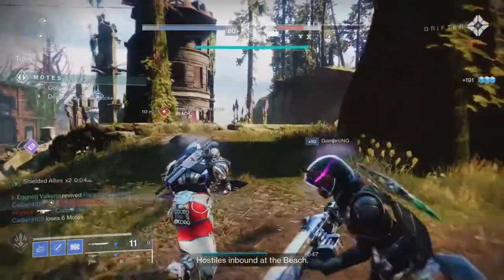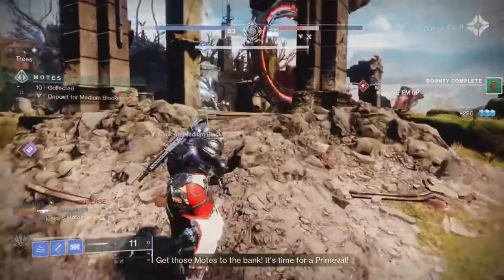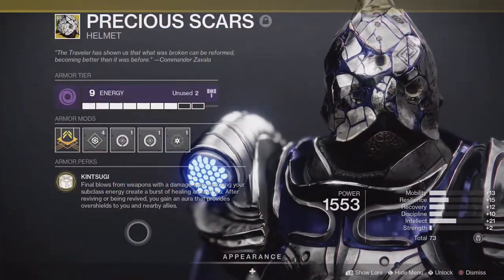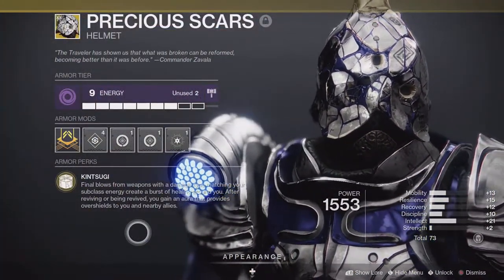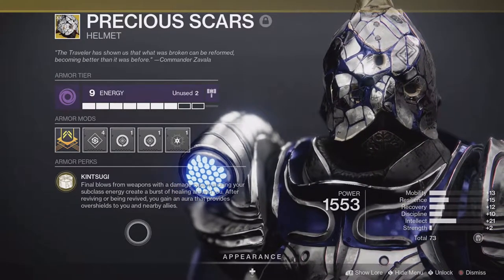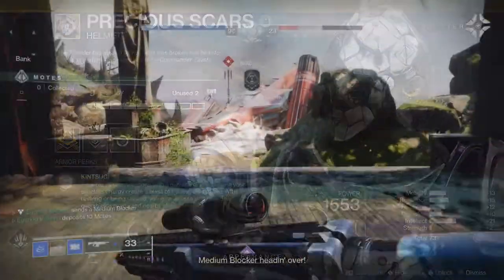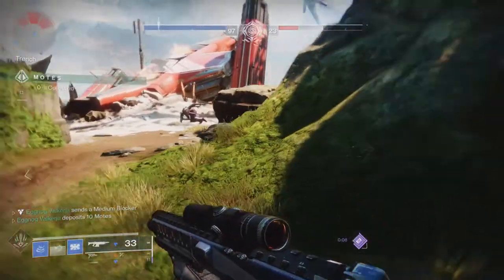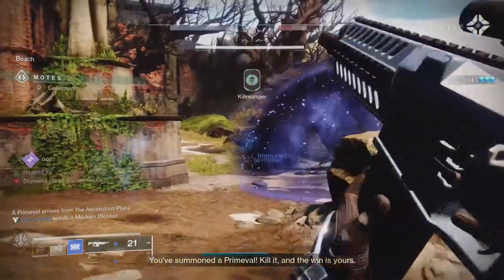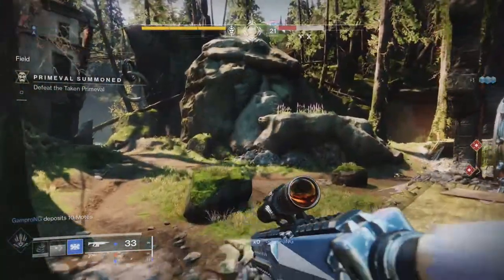To keep things concise, I'll go over the exotic armor first, then the combat style mods, then any other relevant armor mods. The exotic armor I'm using is the Precious Scars Helmet with its perk Kintsugi: Final blows from weapons with a damage type matching your subclass energy create a burst of healing around you. After reviving or being revived, you gain an aura that provides overshields to you and nearby allies. Here's another area where those Headstone crystals from Harrod C being coded as coming from the weapon itself come in handy, because destroying the crystals created by Harrod C will also create that burst of healing. Combined with the constant overshields from Whisper of Rime, you are very hard to kill.